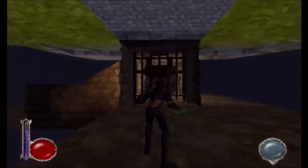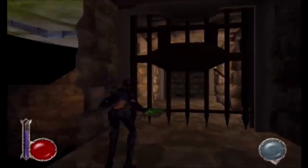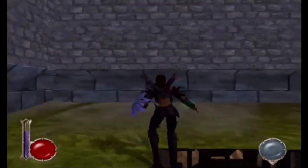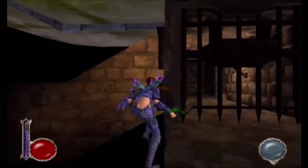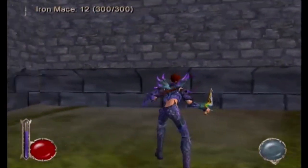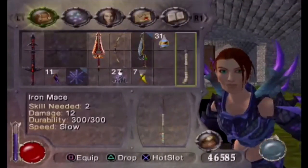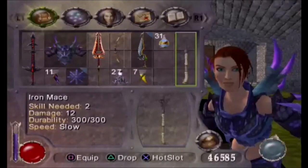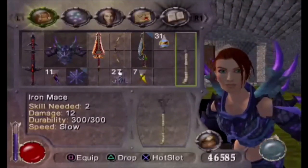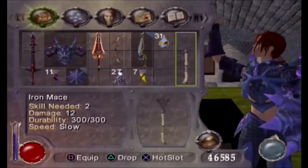One potential application of the infinite fall glitch is to get items that have fallen out of bounds, like this weapon — a mace — which I dropped somewhere here and it has somehow fallen out of bounds. If I tip forward here and get close enough, we can use L1 to collect the item. It's situational because you've got to get close proximity and may not always be able to access it. But it's nice to know that there is at least a potential way to get items that have been otherwise lost to you.